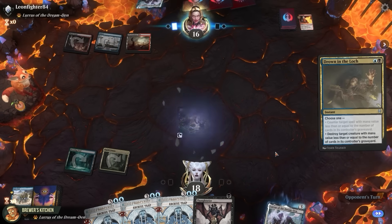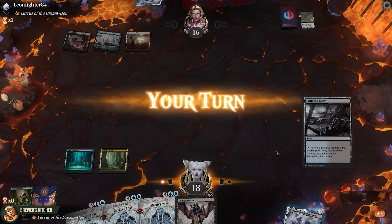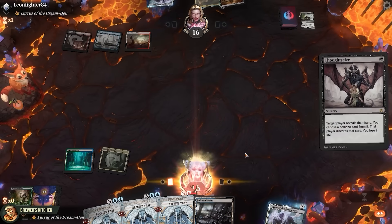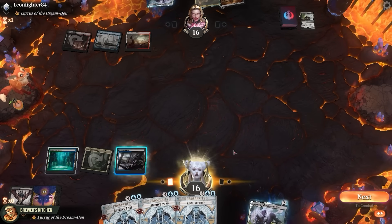Drown in the Lock to kill the Shaman? Let's check out what they're working with. Thoughtseize — oh, it's Death Shadow. Let's take the Bowmasters, play a Fetchland, pass the turn.